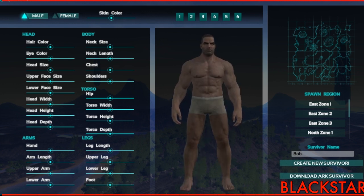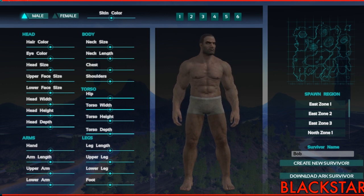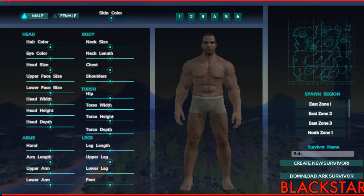Unlike some games where you had to play through all 36 levels to see any nudity, this game starts out day one with everybody nude in their shorts. It goes head, arms, legs, body, torso, skin color — every option you can think of. And of course you've got spawning regions: East Zone one, two, three; North Zone one, two, three; South Zone one, two, three; West Zone one, two, three.